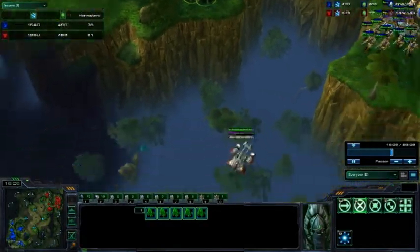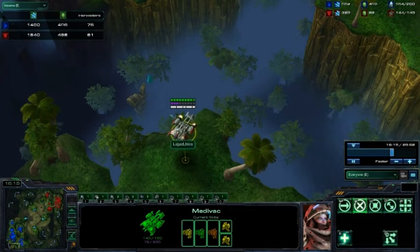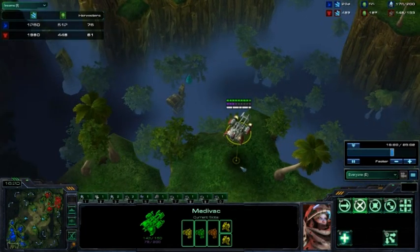A lot of Stalkers waiting for them at the other edge of the map. This little ledge — I wonder if you can actually drop on this. Quite useless, but would be nice to know.